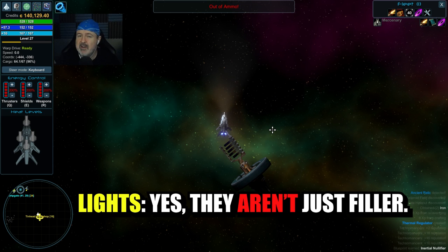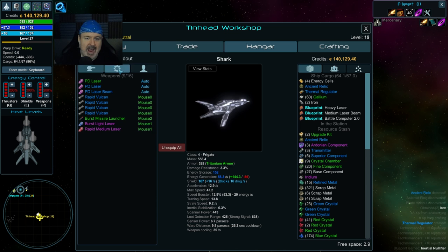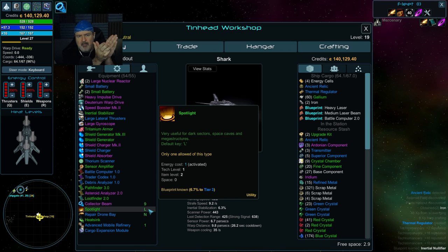Part of the environmental effects that will affect you are lights. Some systems are much darker than others, with stars very far away from the system primary. You can have a light with the L key, but you have to equip it in your actual ship. You'll see a spotlight with the L key automatically bound. Upgrading past level one gives a slightly longer, brighter beam according to the developer.